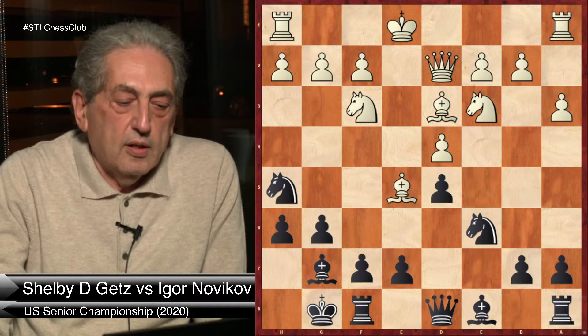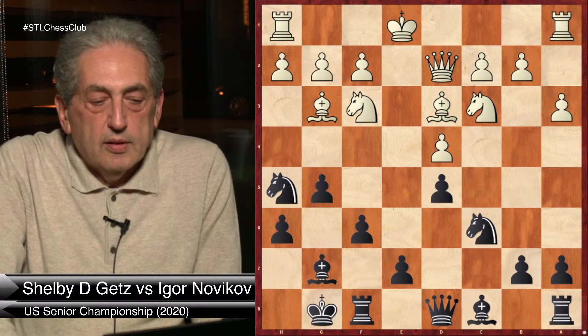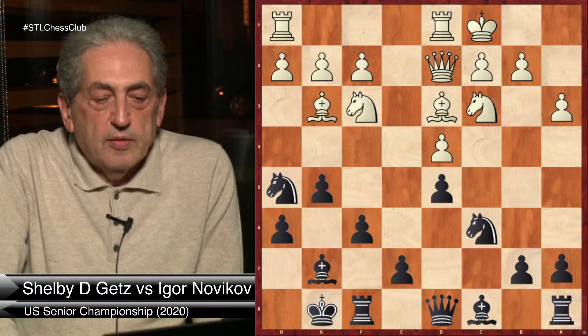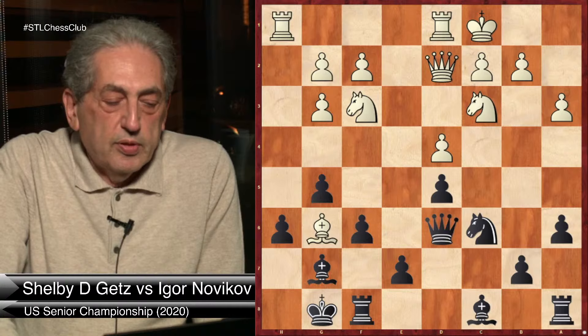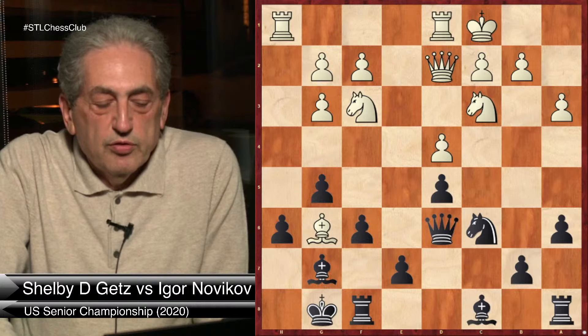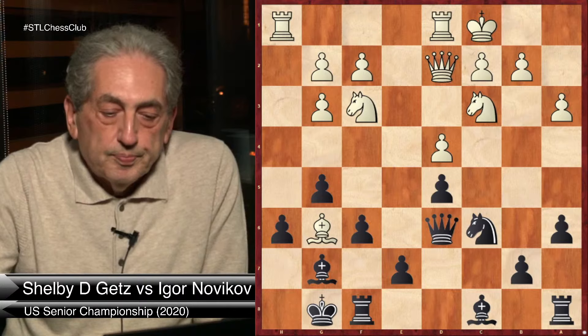If instead of Bxg6, White plays Bg3, Black can simply play g5. After castling, Black is ready to create counterplay on the queenside — after a6, Bg6, take, take, Qg6, Black's idea is to play f5. The bishop on g6 has to move to h5 and will be completely out of play. Then Black can start a queenside attack with b5, Rb8, b4, and Black is again better.